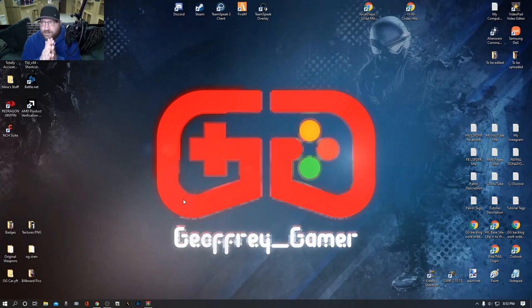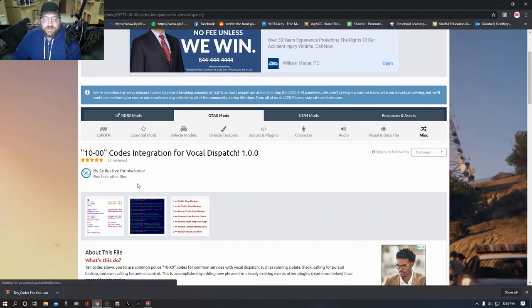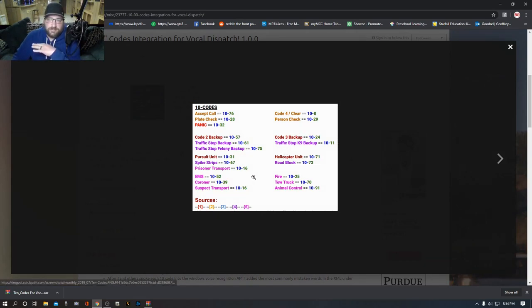Before we jump into the game there was one thing I forgot — don't worry, nothing's messed up. This is the next step: 10 Codes. Hit the next link below that says '10 Codes 1.0.0.' That's going to bring you to this page — 10 Codes Integration for Vocal Dispatch. You'll want to print this out; I have it printed and taped to the bottom of my screen until you can memorize all the codes.